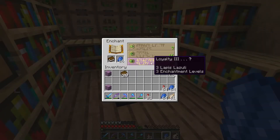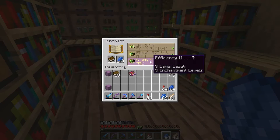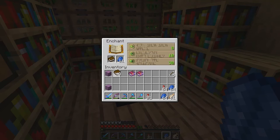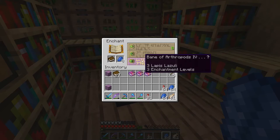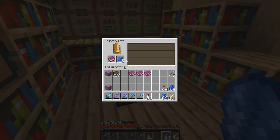The first enchantment is Loyalty 3 - that's pretty decent. Second one: Efficiency 2 - are you joking? Protection 1 or Knockback. For 30 levels, that's not even worth it - I'll just take the Protection and Efficiency 1. The third one we get: Power 4, not too bad. I keep wrecking my bows so that will be good in the future because this bow is too expensive to repair. The fourth one: Bane of Arthropods - the bane of my life. Protection 2 again, let's just go for it.